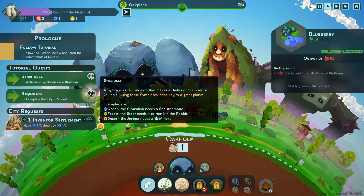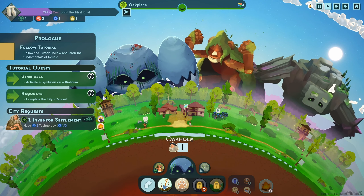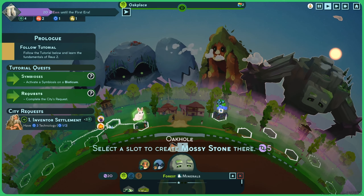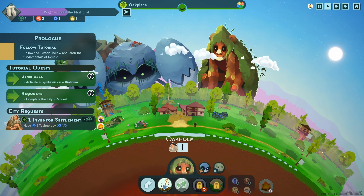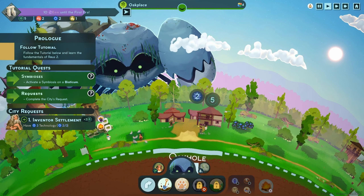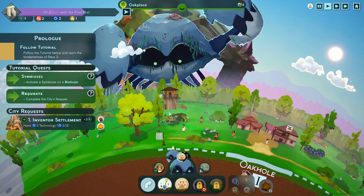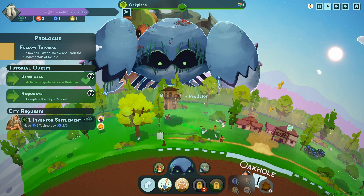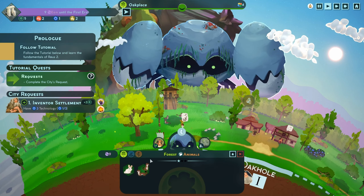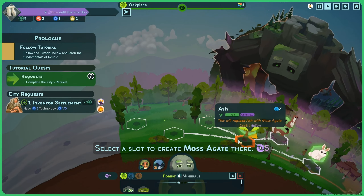Activate a symbiosis on a bioticum. There are a lot of examples. Complete the city's request — the inventor settlement wants three technology. So apparently there's critters, herbivores, fur. The stoat needs a critter like the rabbit. I didn't even see a stoat — is that an animal? Let's replace these mossy stones with stoats, and these should symbiotically exist together. Look, it's green. I get plus 20 if adjacent to one other critter. I can move those giants separately — that's cool. If adjacent to a plant, if I put this here, it's going to be happy about living near this tree. Green synergy.